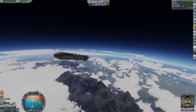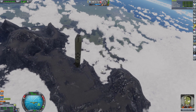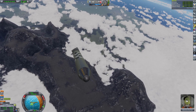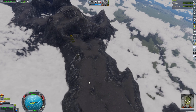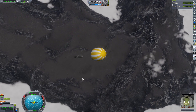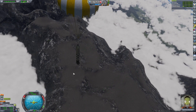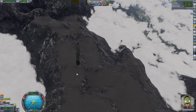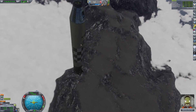Oh, you're kidding me - right in the damn mountains. All that science. There's no way I'm doing it. Maybe if she lands somewhere flat we might be able to collect the science, but I am ready for her to bail out. She's got parachutes and I am ready for her to eject.